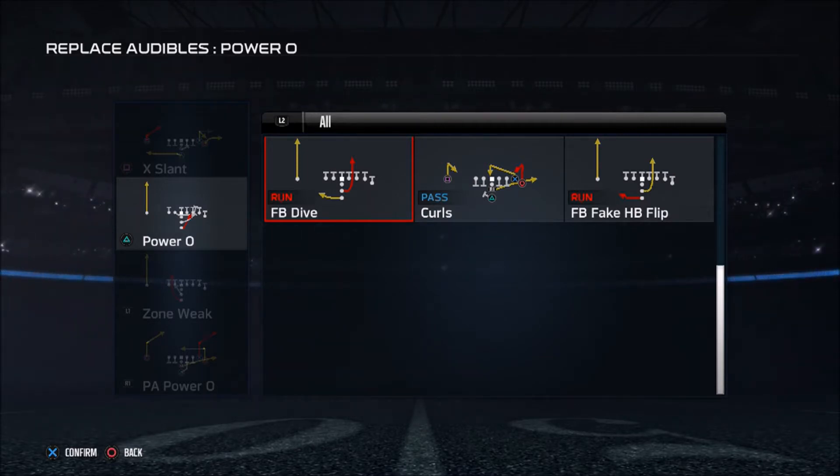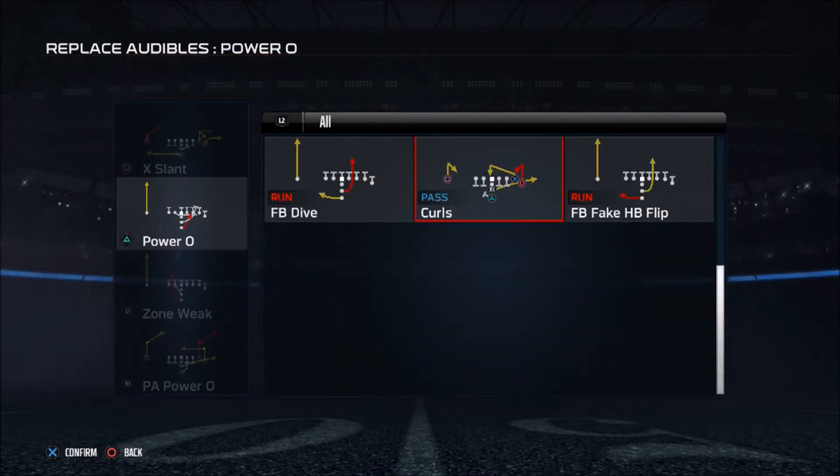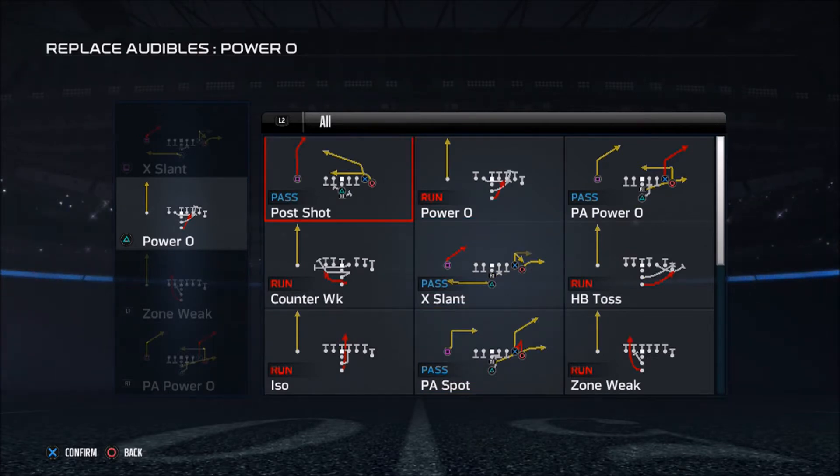As far as base plays, I want to establish the run up the middle with the Fullback Dive. If my opponent starts reacting to it and pinches his defensive line, I might come out with the Fullback Fake Halfback Flip to catch him off guard, especially in a third-and-one situation. The other play I'll call is the Post Shot — easy progressions. The Play Action Spot is similar to Play Action Power O, and I don't really like the Curls in this formation.